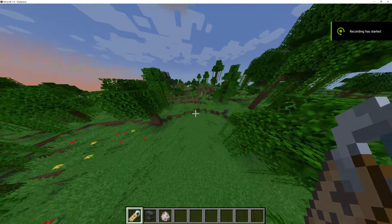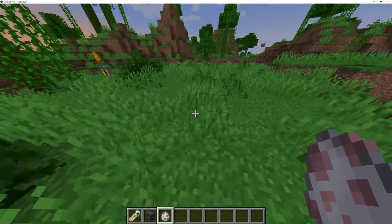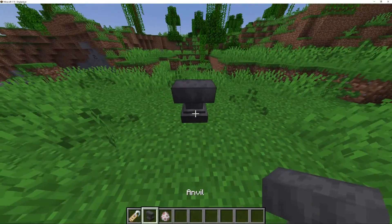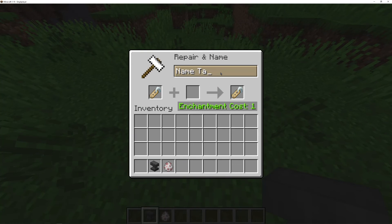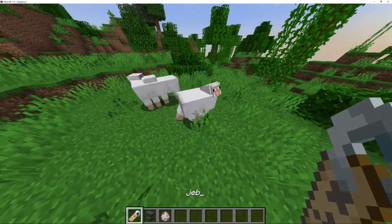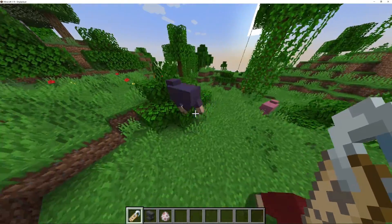Today I'm going to show you how to make a rainbow sheep with no commands. First, get an anvil, then get your name tag. With no capitals, type JEB underscore. Then you can spawn a sheep — it's just plain white — then you do this. And this is actually no commands.